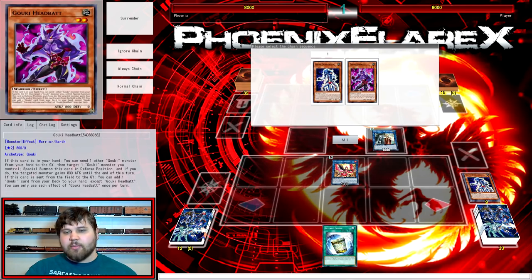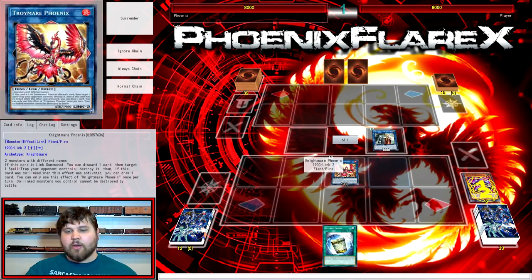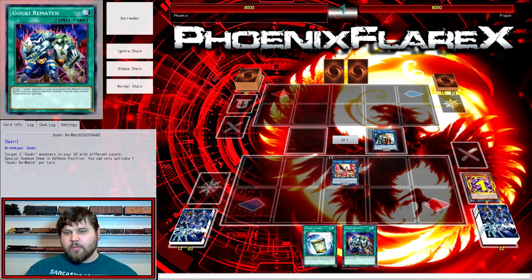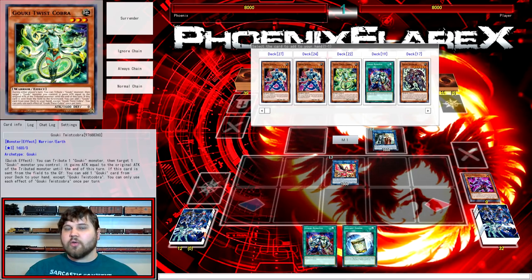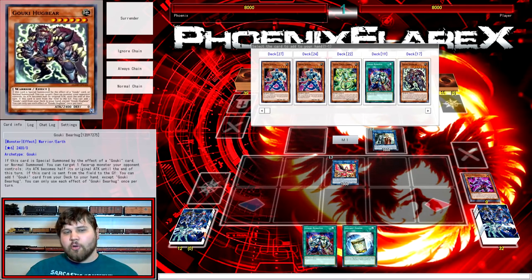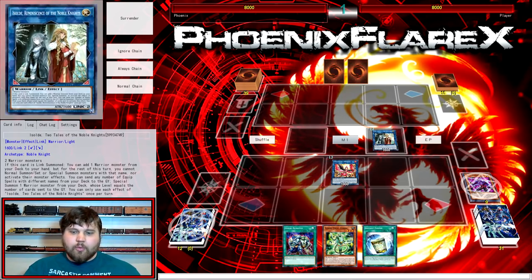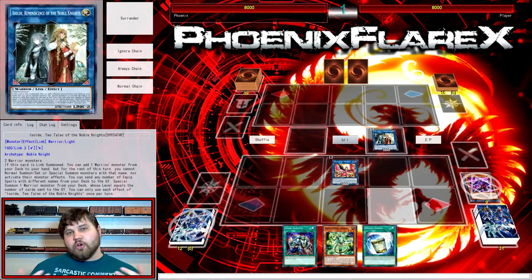So from here, Octostretch and Head Bat are going to trigger for their search effects after I make Phoenix, pointing to the right-hand side of the field. Off one of these you want to make sure you search Rematch. Off the other, you want to search a Goki that hasn't had its name used this turn. We still have two left in deck that haven't been used for their search: Twist Cobra and Bear Hug. It doesn't matter which one you add, because the other will be added off this one when it goes to Grave.